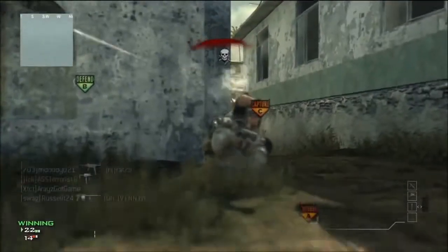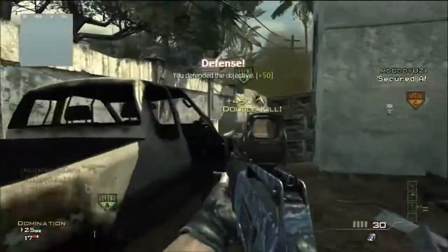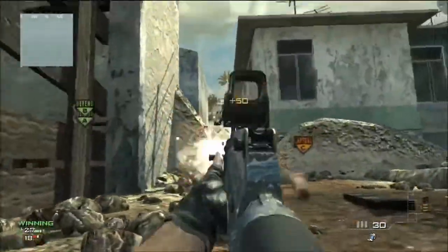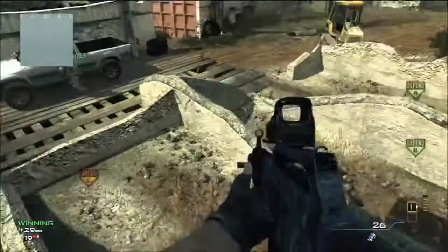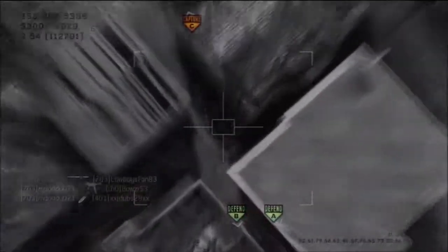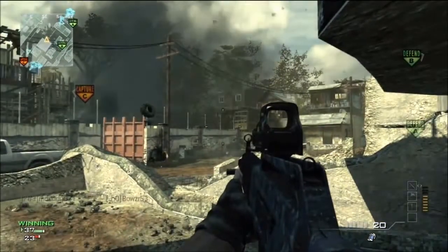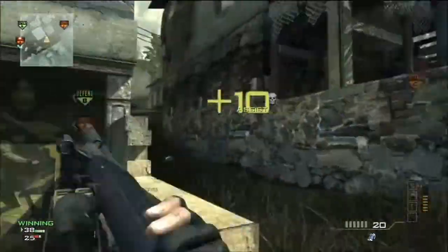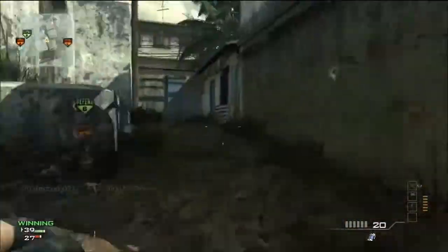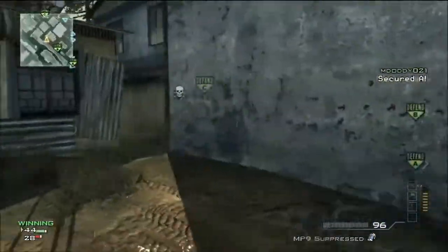As you can see here, they control C and A-Flag and they're trying to get B. My whole objective in this game is just to defend B-Flag, because they are trying hard to get it. We just secured A, and now they're running at us from C. I'm cutting them off right here as they're trying to go to B, then I jump down and get ready to call in my Predator Missile. I try to defend B as much as possible, only because it is the hot flag — the one flag everybody's trying to get and secure. If you can keep it, your chances of winning the game are really big. Usually the team that's pressing the most is the team that's going to keep B-Flag the most.